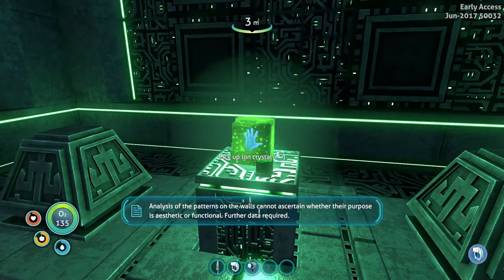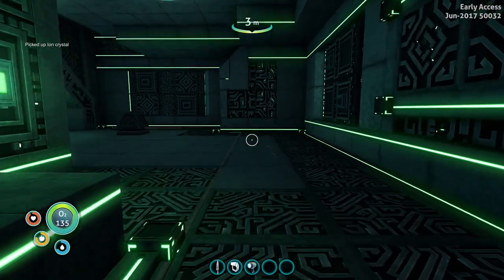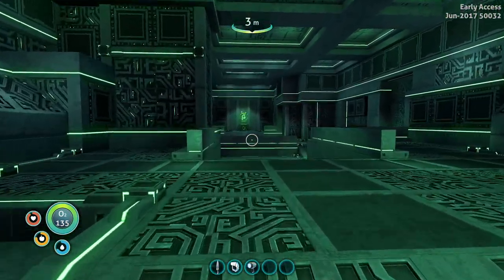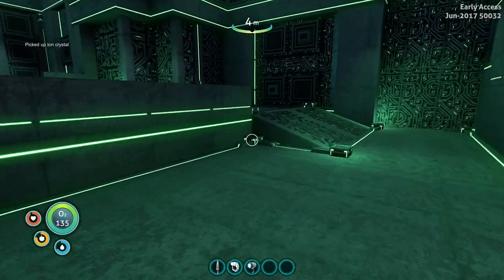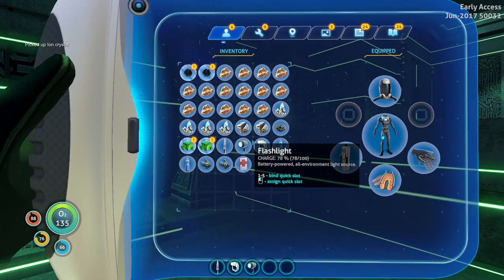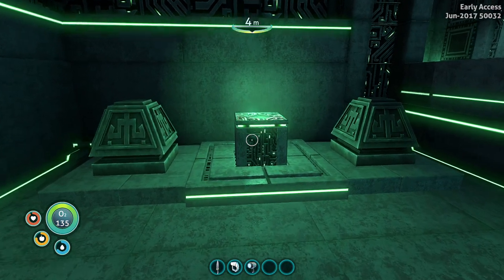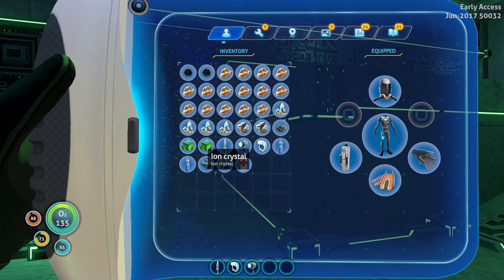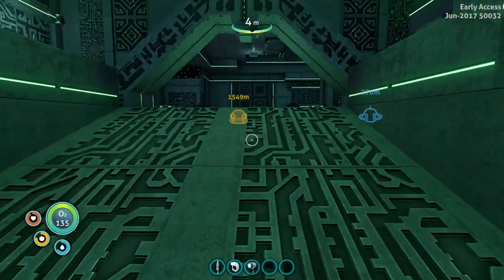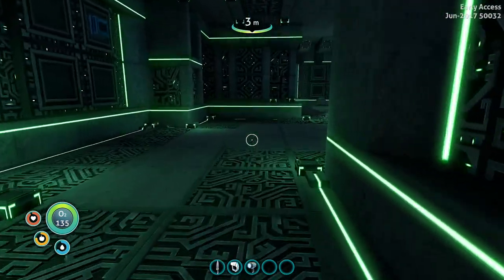This is what we need - we need two iron crystals. There's one more not so far away from here, and then we head straight back. There it is - there we go. You can't drop it - I thought you could scan it. Let's try to drop it outside; I just picked it up and I've seen the scan symbol. I really want to know.